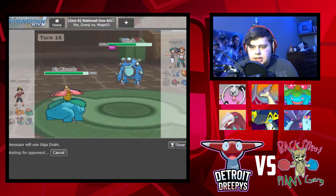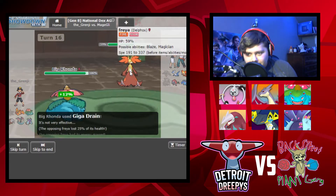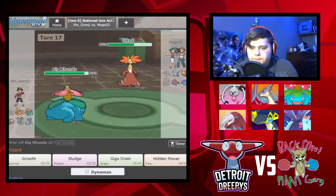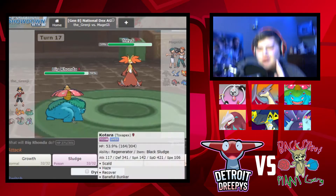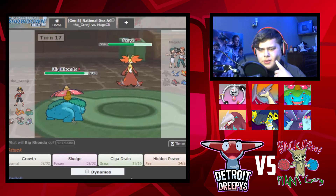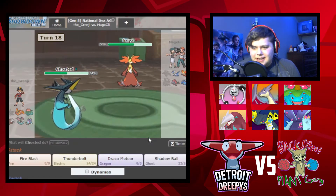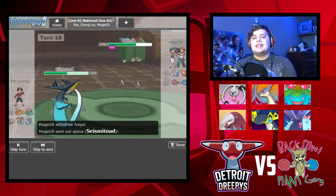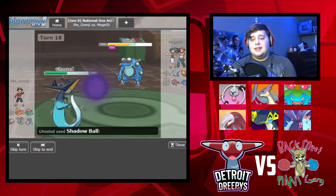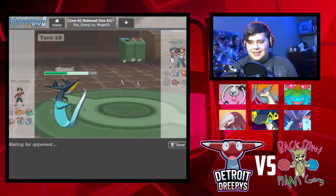Delphox will obviously take the least damage because it resists. Latios might take it pretty well too. We're down one Pokemon and that's okay. Delphox is out - Shadow Ball. Send out the Zoroark. He's down three, we're down one. I'm going to keep level-headed here. I'm doing a lot better than I expected. Also, if the mic sounds like crap I'm sorry - I'm still figuring out the settings for the new mic being this close to my face.